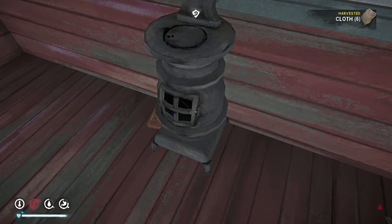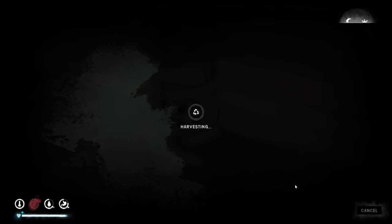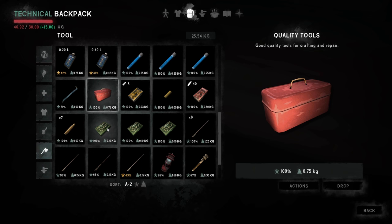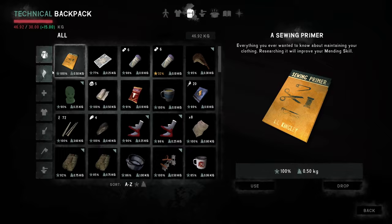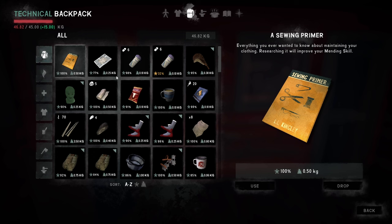We take apart some clothing we don't need and finish off some food. We'll take some items and leave them at the garage. We're only two kilos over. We go to sleep. We've survived 73 days, 19 hours, and 20 minutes — getting there.